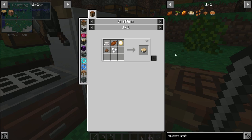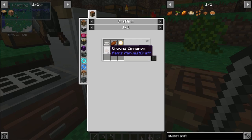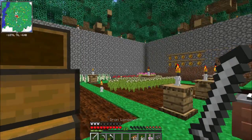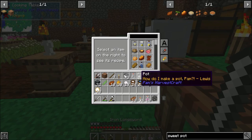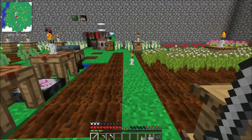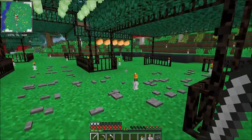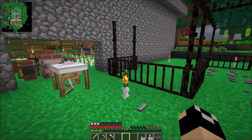Sweet potato pie requires dough, sweet potatoes, marshmallows, and ground cinnamon. I've actually got ground cinnamon right here that I've gathered. Let's get 12 ground cinnamon. I need more sweet potatoes and I need to check if there's more cinnamon — I don't have any more right now. I need to get more cinnamon trees and a silk touch axe.